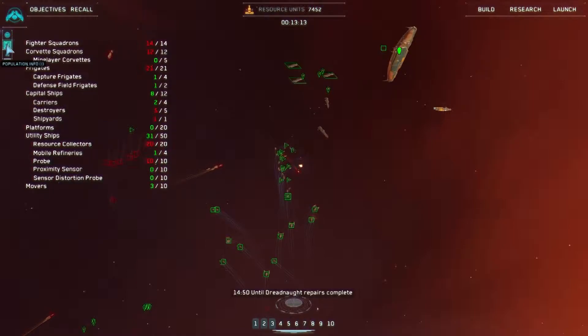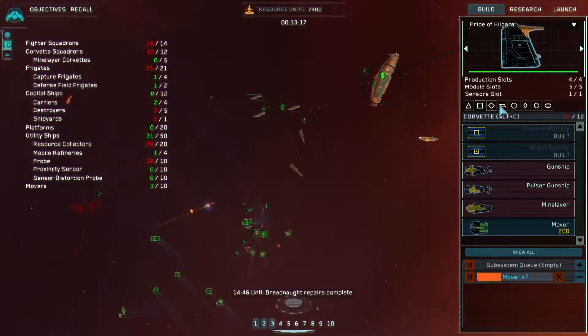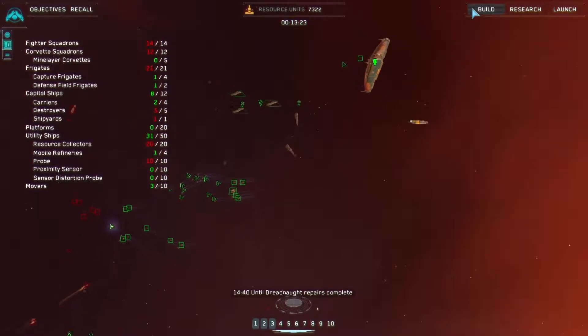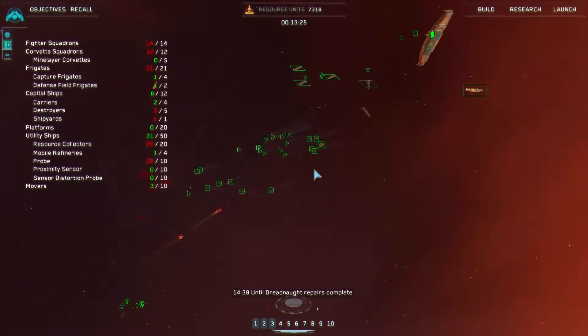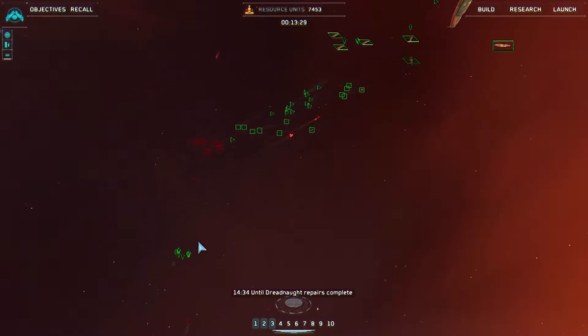Can I build anything else that can actually hit them? Under fire requesting orders. To build a carrier I suppose. Group one copies, group three copies. Oh, this is not going to go well, is it?